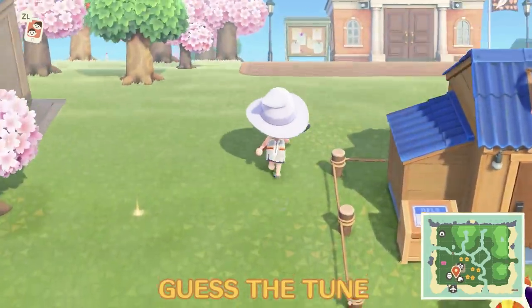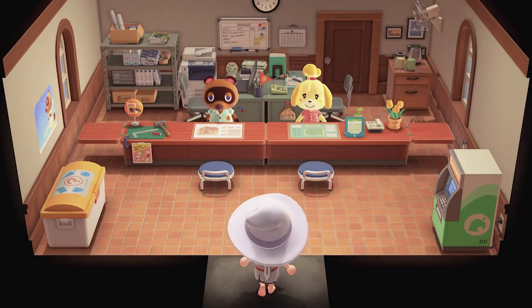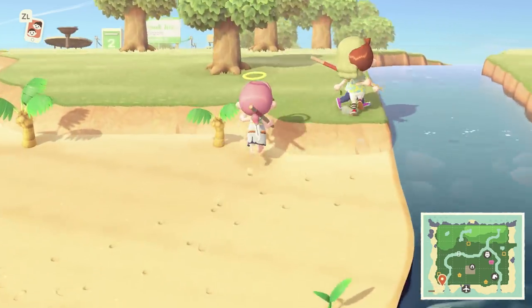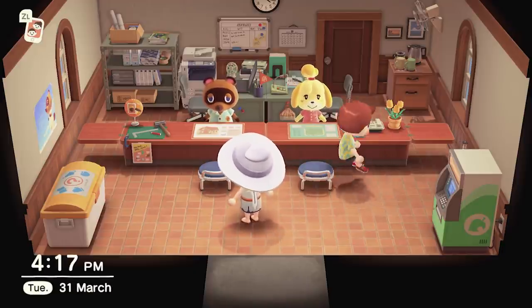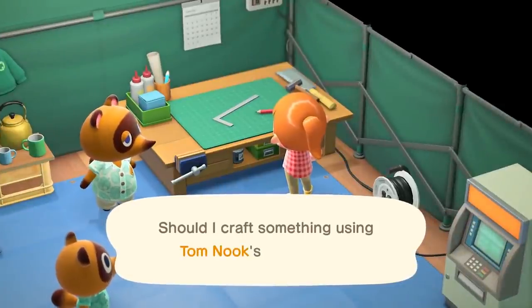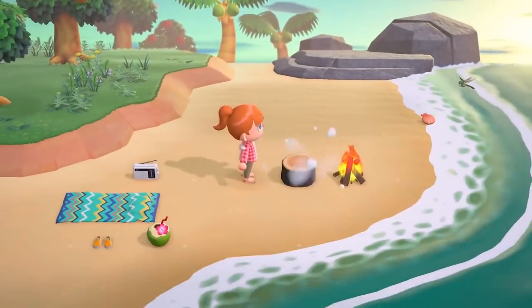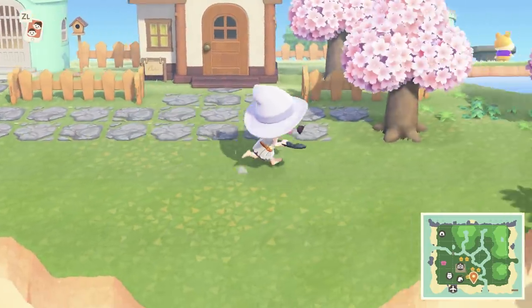Once you've built the new residential services building on your island in Animal Crossing New Horizons, you can come up with your very own island tune. Make your island tune a well-known or obscure song if you want it to be in hard mode, and this will make for a very nifty guessing game. All you need to do then is have your friend enter the Dodo Airlines office, or wait for the hour to strike, at which time your island tune will play. Or you can just send them a screenshot of the tune, have them set it as their own island tune, and have Isabelle hum it to them. They then try to guess what each other's island tune is, and the first one to get three right wins.